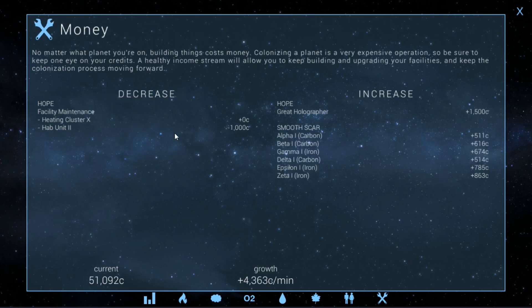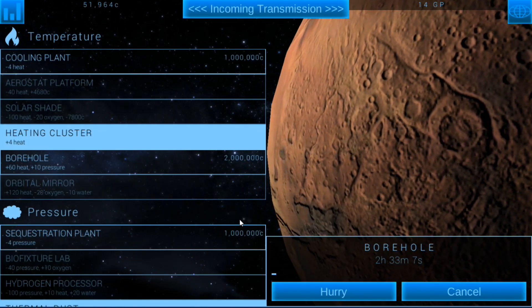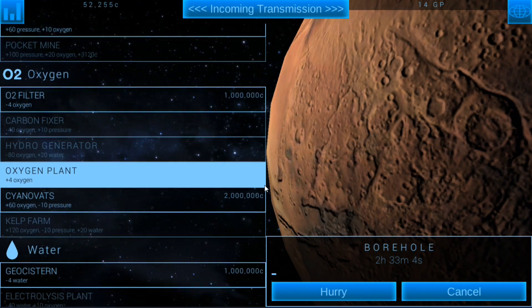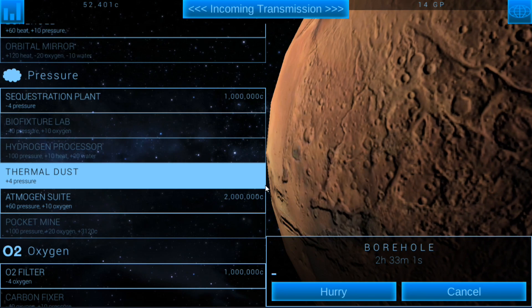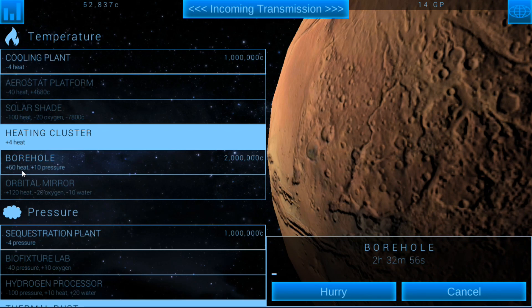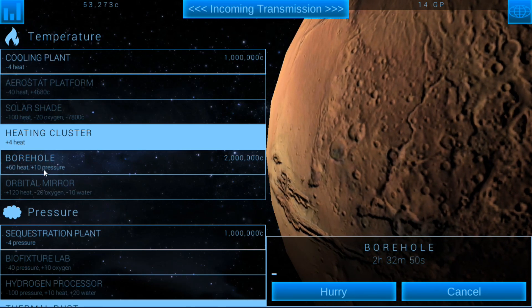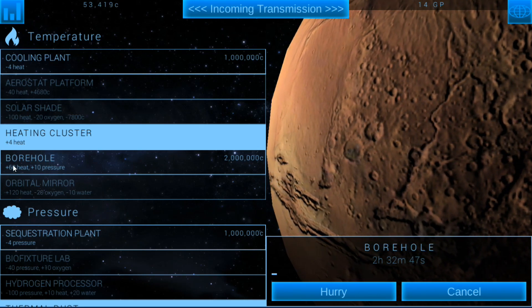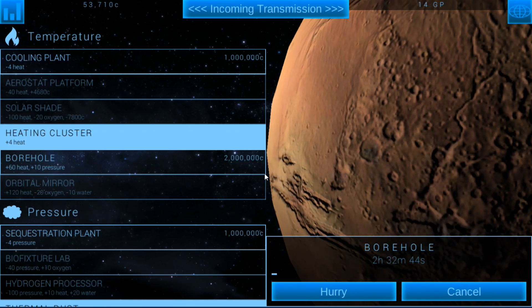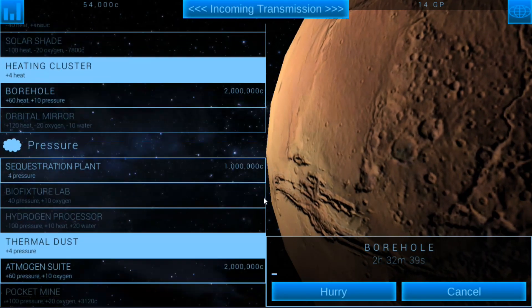How are we doing on credits? Hab unit 2 is costing us $1,000, but aside from that we actually got a lot coming in. Let's go back into research — so yeah, we're working on the boreholes. Plus 60 heat, plus 10 pressure. We'll end up putting these up, and once the heat kind of tapers off we'll shut it down and probably get rid of it. Then we'll just have to finish the pressure, which seems to go pretty quickly.